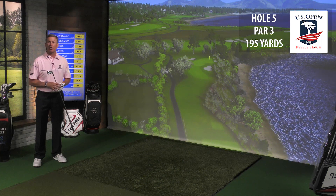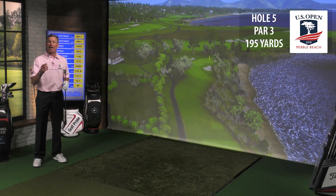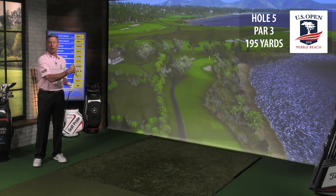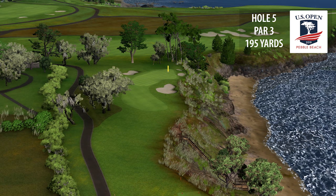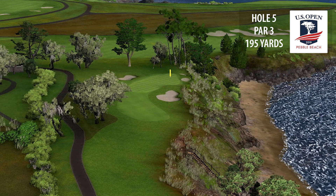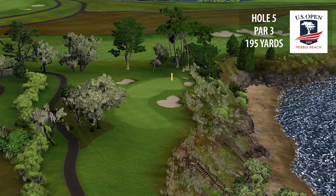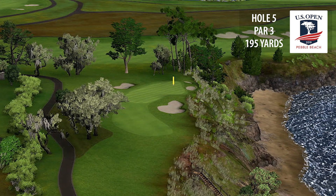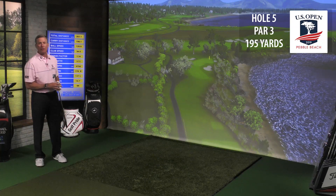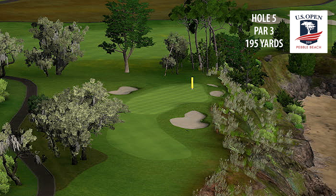This is 195 yards. Back in 1998, Jack Nicklaus came along and added a tee box where you hit across Stillwater Cove to this green, which is really well-protected by bunkers both on the right-hand side and in the back left. What you want to do here is play this shot up to the left-hand side and then hit a little left-to-right shot — it'll catch the front portion of the green and release back there.